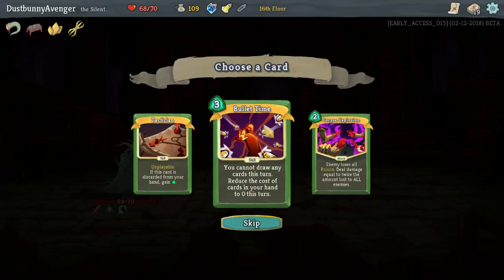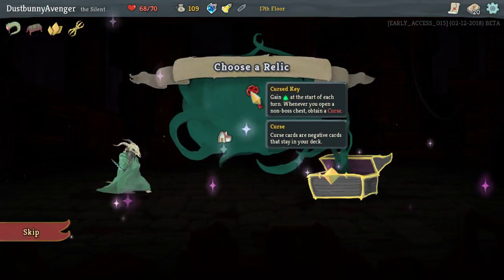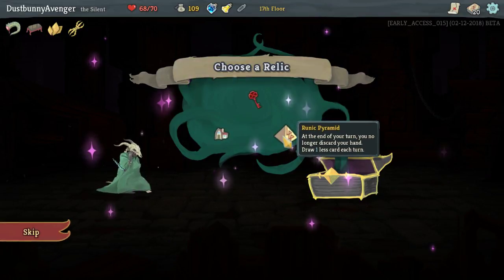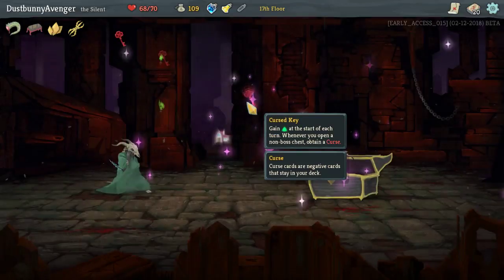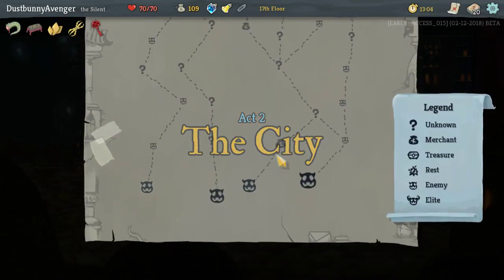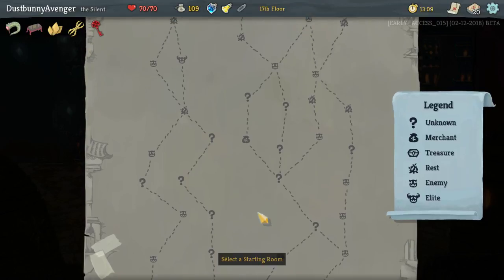Bullet Time — you cannot draw any cards this turn but reduce the cost of all cards in your hand to zero. I love that idea, let's go. Tiny House, Curse Key — at the start of each turn whenever you open a non-boss chest, obtain a curse. Or at the end of your turn you no longer discard your hand, draw one less card each turn. The Curse Key? I like the idea of risk-reward. If we get more energy it's gonna help us most of the time. Sometimes it's gonna absolutely screw us over, but most of the time we're great.